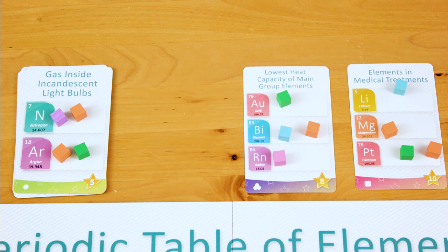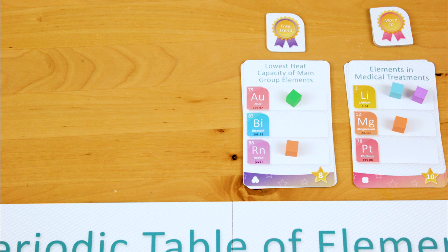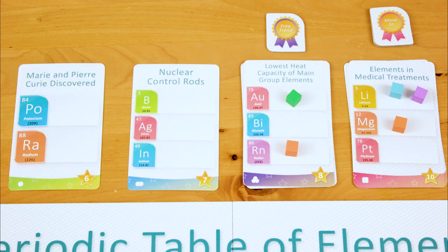If a player exhausts one of the goal card stacks, or two players fill up the rightmost spots on the academic track, the game ends. Everyone except the player who ended the game gets one final turn, and then you count up the points. If you deplete one or more goal card stacks at the end of your turn to end the game, replenish the stacks with cards from the box — there should always be four goal cards available to all players.